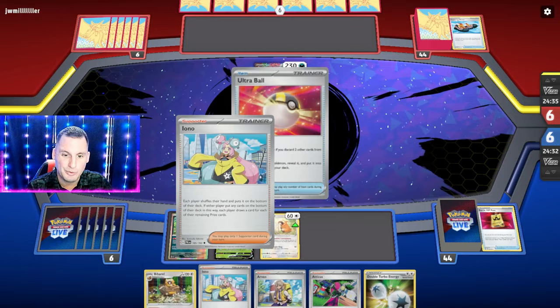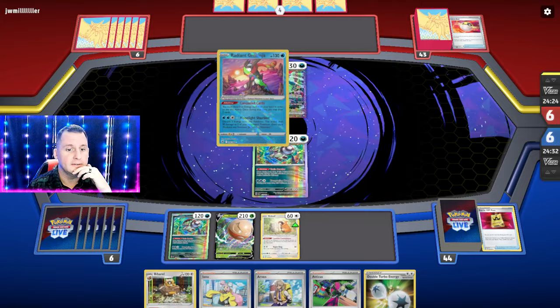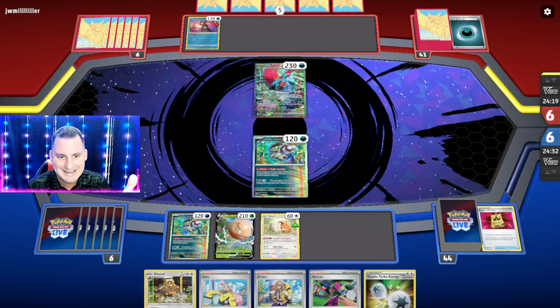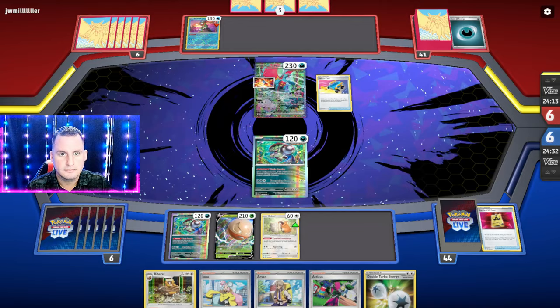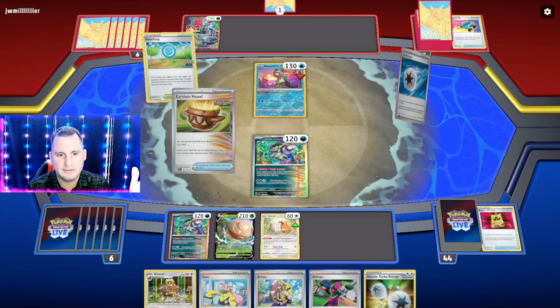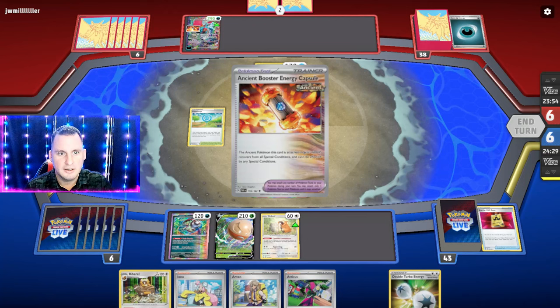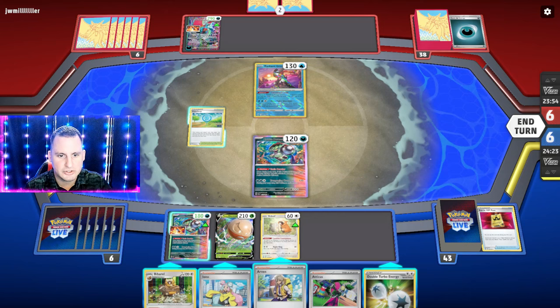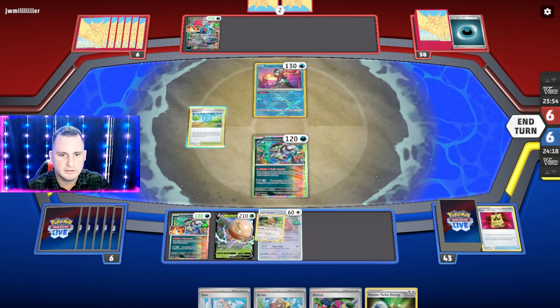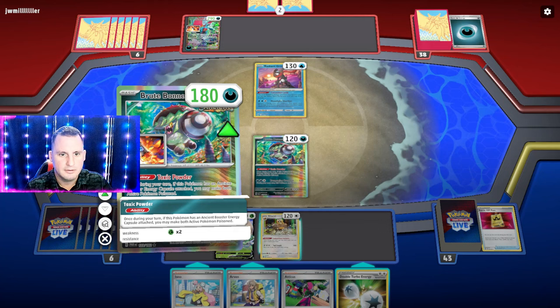This top deck is huge — I either need a Capsule, a Switch Cart, or a Spicy Curry. I need a Capsule, a Spicy Curry, or Switch Cart — then I can Arvin and guarantee it. Or a Forest Sealstone because that guarantees one of them. The good thing is we don't care if they're poisoned or not because our attacks are based on us being poisoned. There's a Capsule! I still need a Switch Cart. I could Atticus for it — let's Atticus and hope for the best — seven cards, come on!